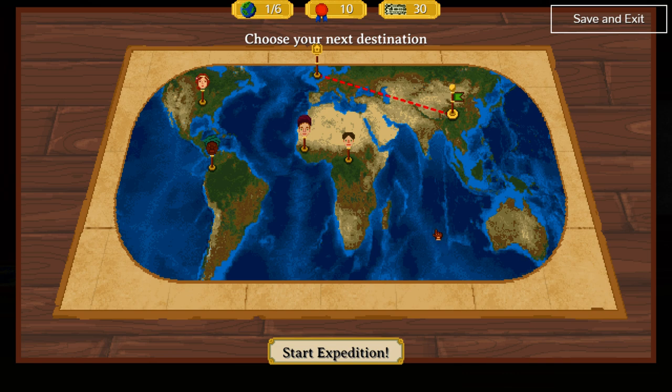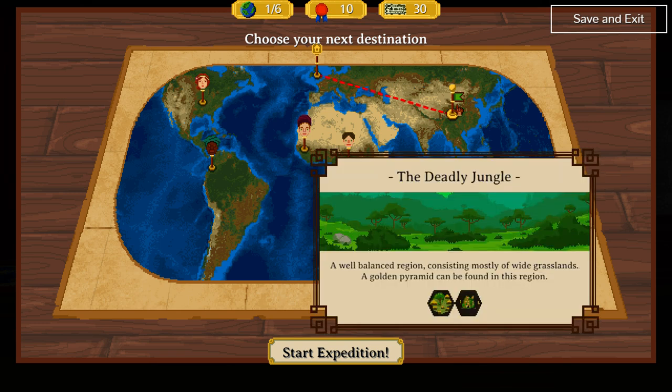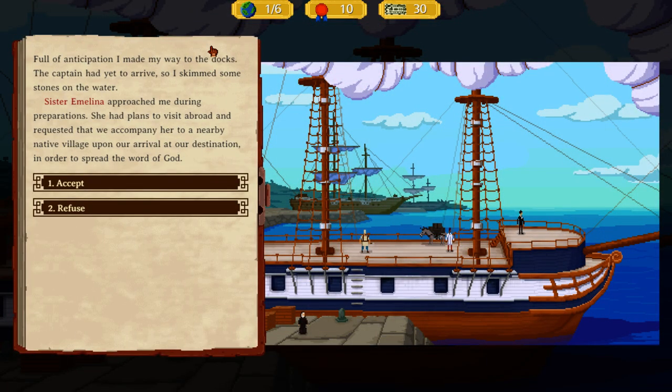I want to say that's pretty much where the similarities to Renowned Explorers end. Obviously the game has a very different graphical style, but in addition there's a very different tone. The mechanics are totally different. I think there's not actually as much crossover as you might think. The things that draw me to Renowned Explorers also draw me to this game. So we're going into the Deadly Jungle — we only have one choice, so that's where we're going.